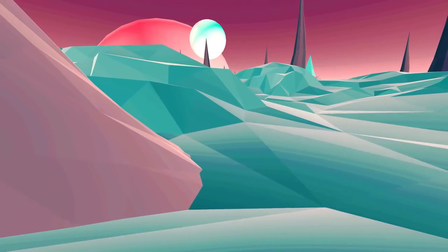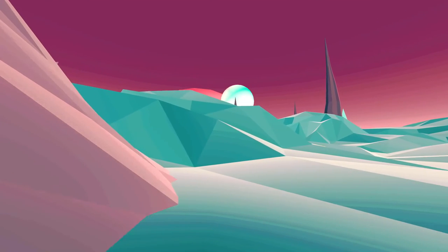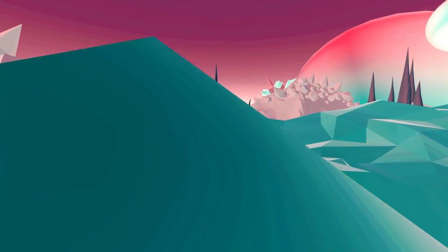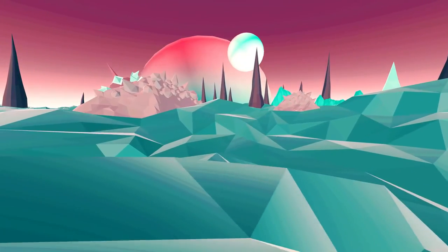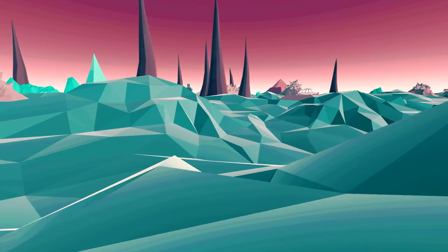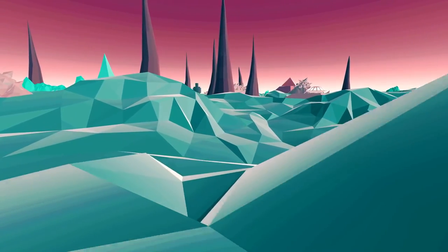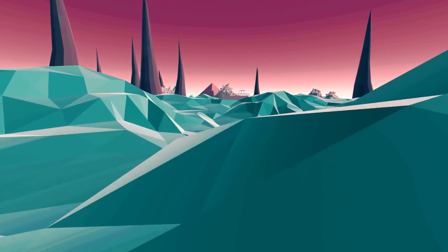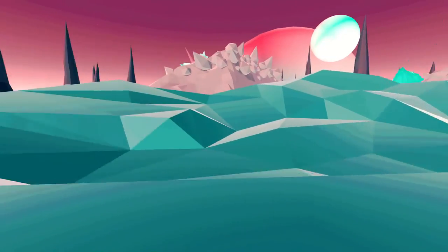I see the Illuminati over there, and I see frickin' the Ragnarok space station from Mega Man Zero over here. I keep forgetting there's a run button — it makes a big difference, and yet at the same time, it doesn't. Very big space here. I see three more, so I guess it's three more, at least.